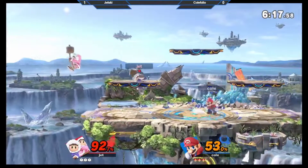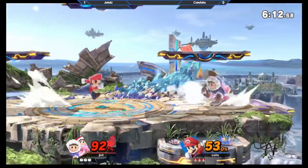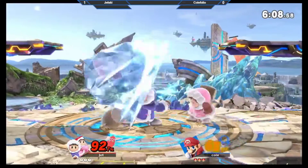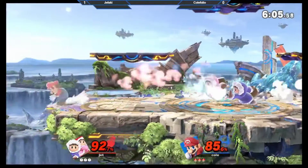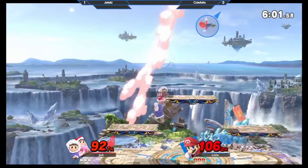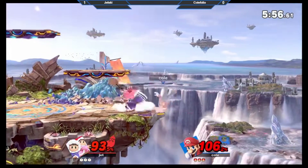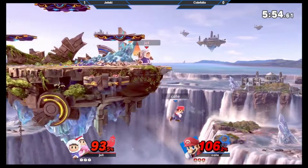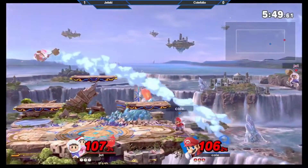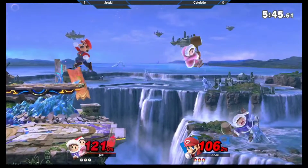Okay, down smash. We gotta see him f-smash that Nana out of here and just kill her early. He's using Mario's air speed really well though — probably a lot smarter than the last game. Oh no, lock there — lucky for Colefolio. Only one hit connecting. The coin hit saving him with an accidental air dodge off stage.